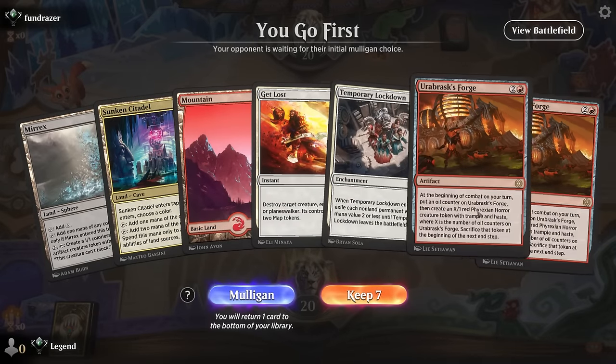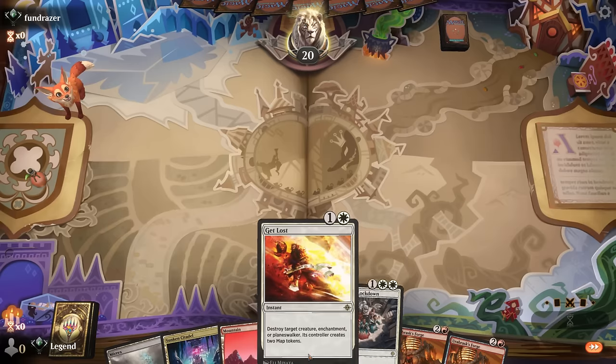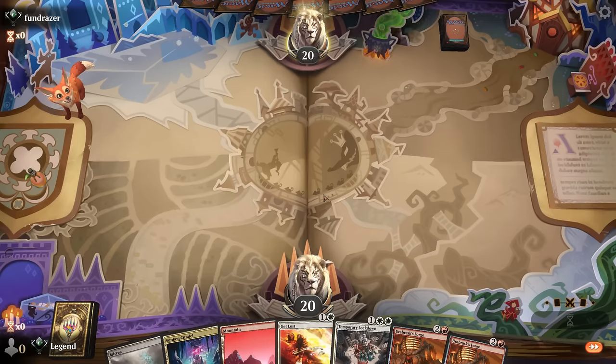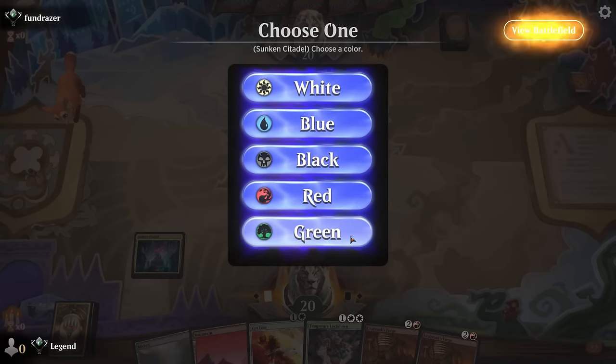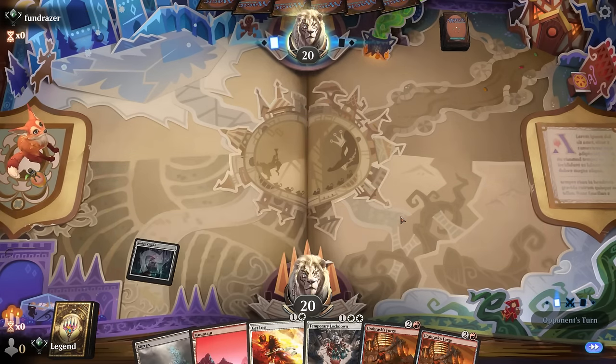We're on the play and we've got a keeper. Citadel on white, and Merex can still help cast Lockdown on three. Otherwise we're looking at Orobrask's Forge. Get Lost into Lockdown is also a decent sequence, as we can get rid of all the mite tokens we just gave to our opponent. It kind of depends on whether we're up against a hyper-aggro deck — otherwise I don't mind saving Get Lost for later. Citadel also helps activate Merex so it's a little cheaper.